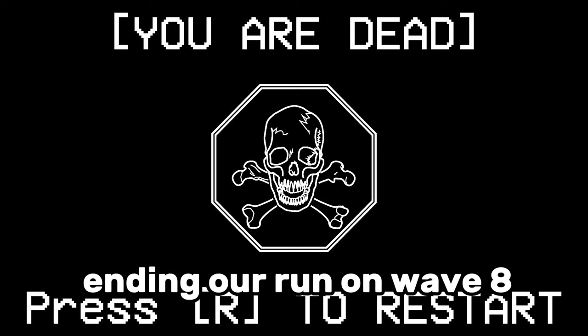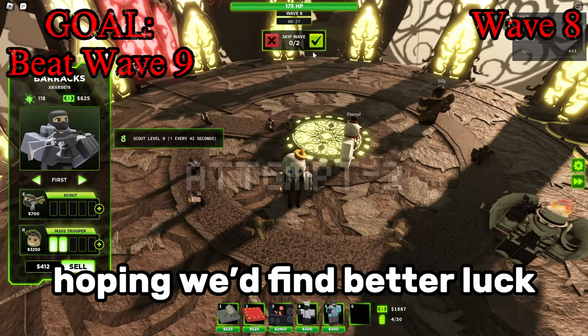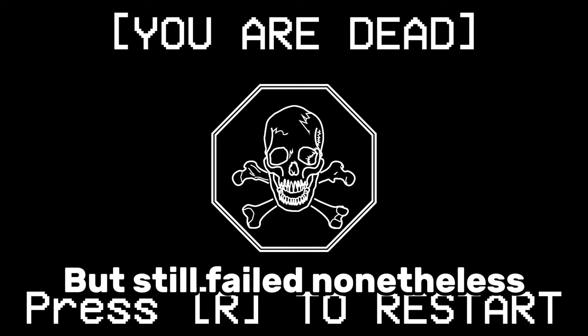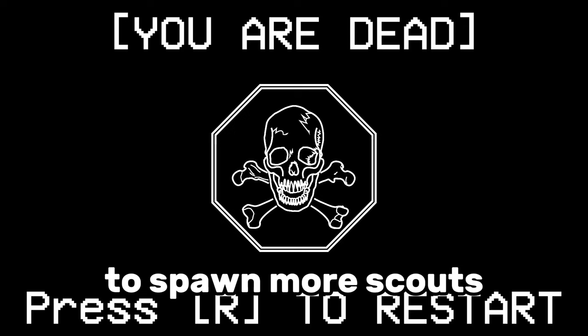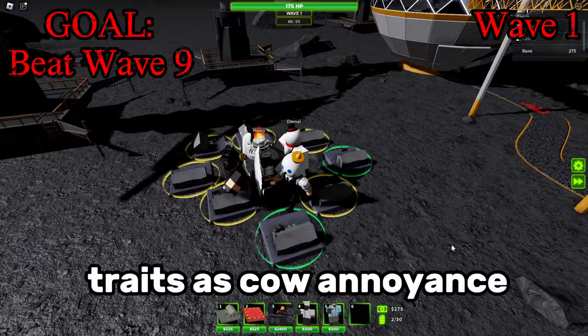With not nearly enough scouts to deal the damage nor enough mass to tank it, we ran into our first roadblock. We tried the same thing again, hoping for better luck with blobbing up the scouts, but still failed. Our solution must be to give the barracks more time to spawn more scouts to tank the stealthed zombies, so we decided to switch maps to Moon Outpost, since it is much longer than Sky Island and lets us blob up on two sides.